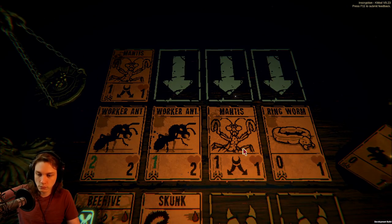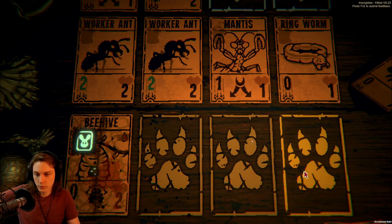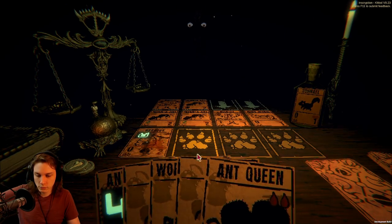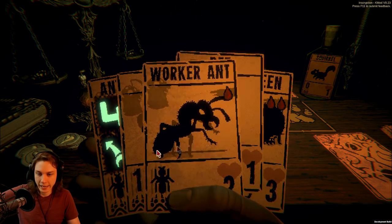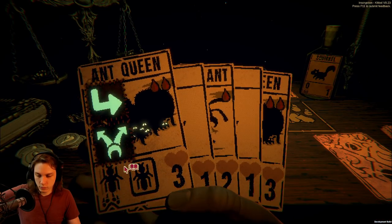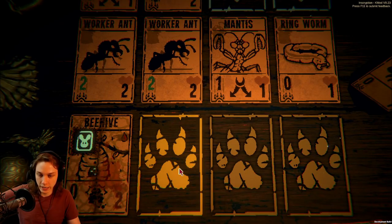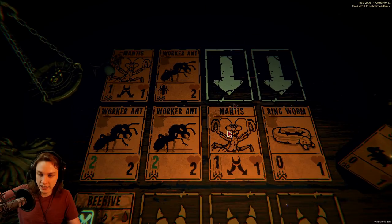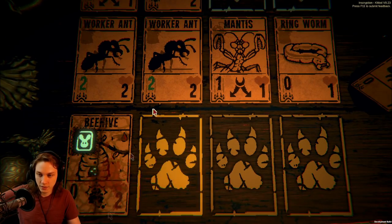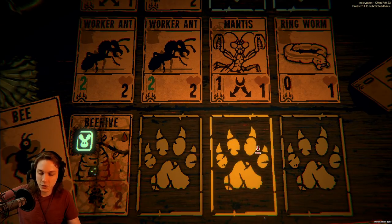I'm fine with that. I'm getting so much material. Another ant queen — takes me two bees to put down a single ant queen, but that ant queen isn't really that valuable until I get another one. I mean I can just contest this mantis — enemy only deals two damage this turn. Yeah, I don't need to be quick here.